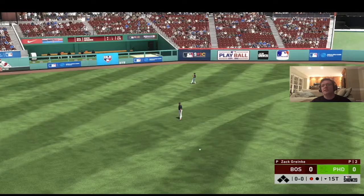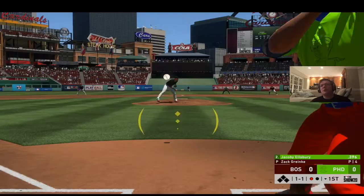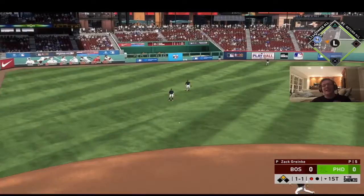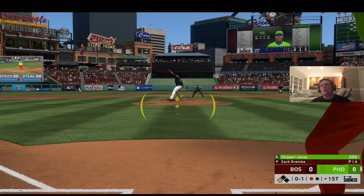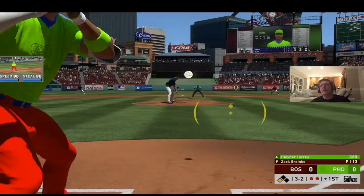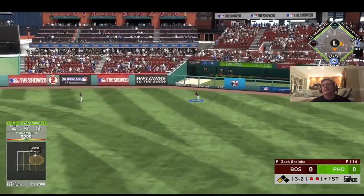Next up is Jacoby Ellsbury, who has a very hot bat batting just under .400 at .394, and here he hits it up the alley. With his speed I send him to third and he's safe with a triple. Chipper Jones hits a bullet to the second baseman keeping it tied 0-0, and Gleyber Torres hits to right center but the fielder gets there to end the inning.